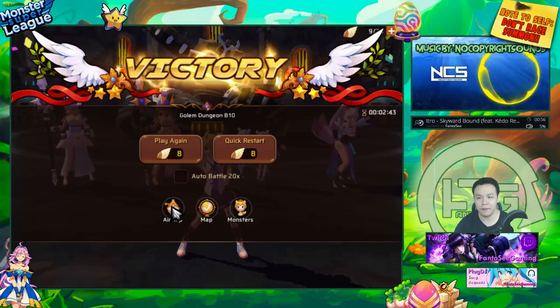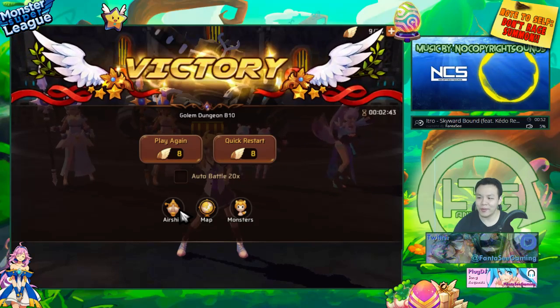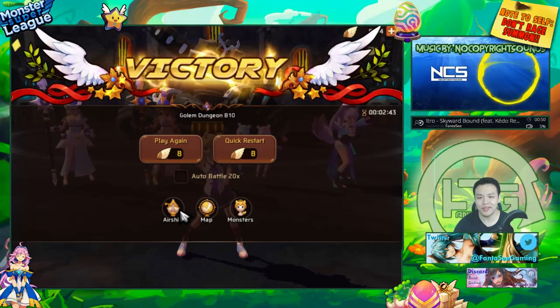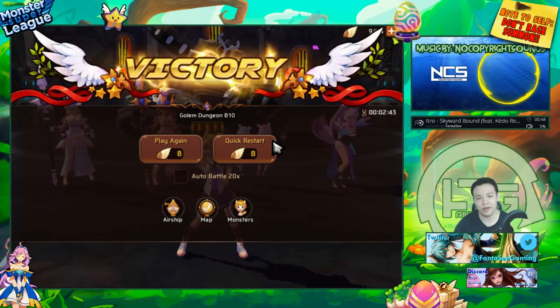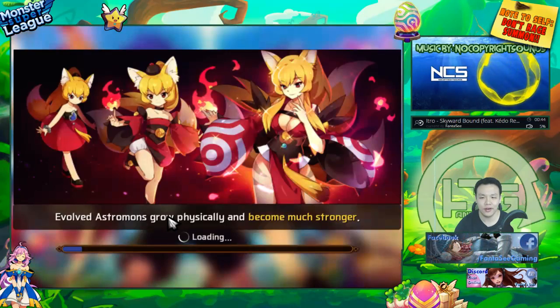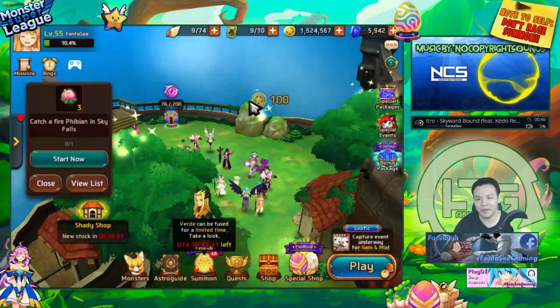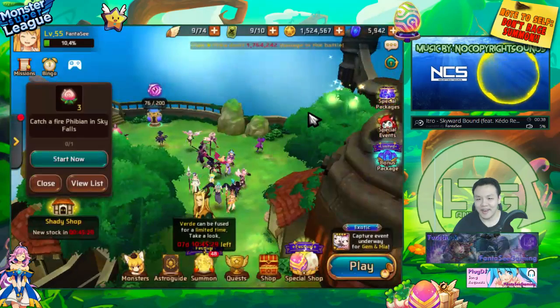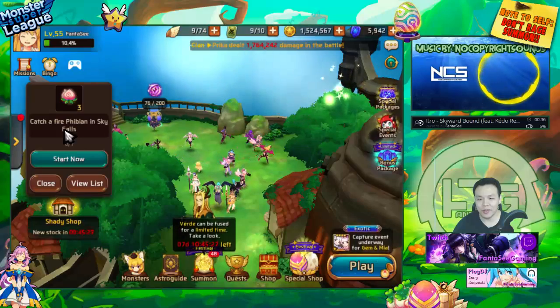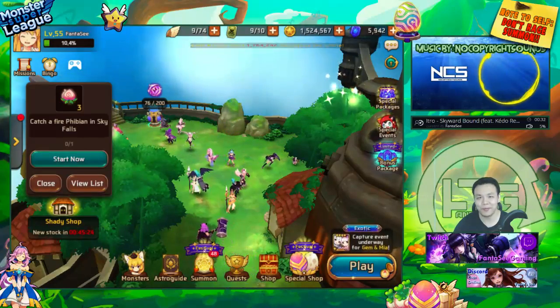So that's basically it. When I have some free spare resources I'll raise a Light Gemini myself and also raise a Light Coco — I'm definitely raising a Light Gemini just because... loli. Alright, that's all I wanted to show in this video. Thank you guys so much for watching, and I'll see you guys in the next video. Peace out!